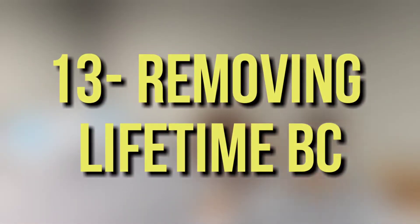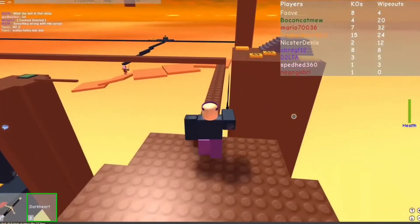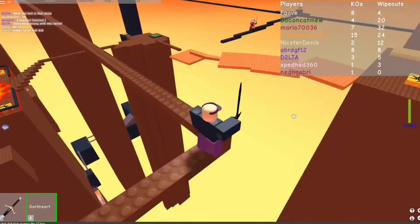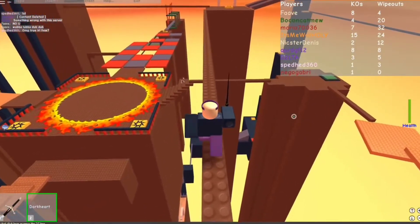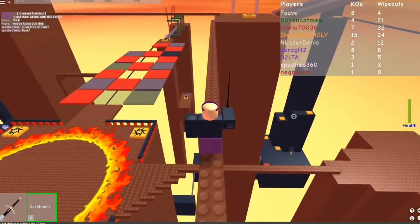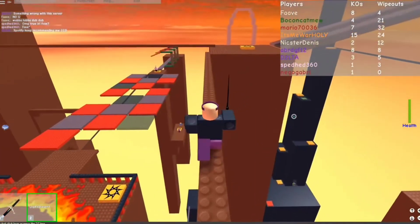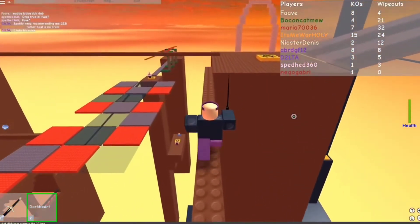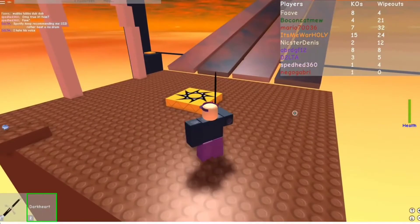Number 13: Removing Lifetime BC. Lifetime Builder's Club was $50 for normal, $129 for turbo, and $350 for outrageous. If you bought Lifetime BC, it would never expire. Removing Lifetime BC was a money-hungry thing to do. When Roblox removed Lifetime BC, they replaced it with Annual BC, which cost the same as Lifetime did, so now you have to pay $50 or $350 every year for BC.